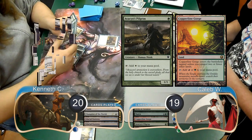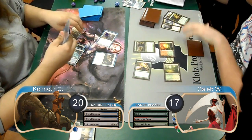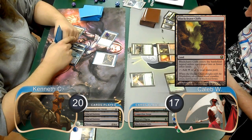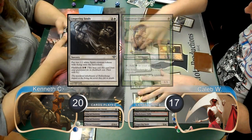Kenneth resolved a Mirren Crusader on his turn, pumping his Champion to a 2-2. He then attacked with the Champion, which Caleb took, going down to 17. Caleb started his next turn by playing a Black Cleave Cliffs, then cast a Land of War Elves and followed it up by using a Lingering Souls to get himself two Spirits.